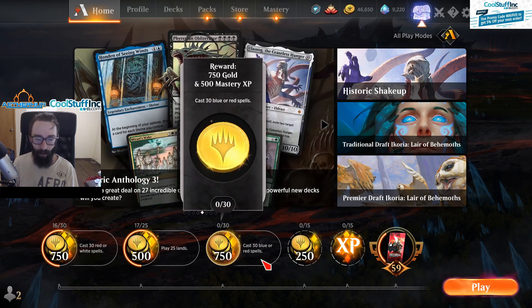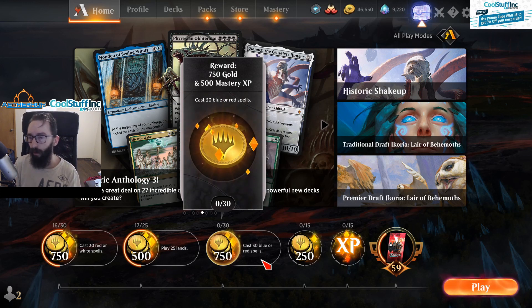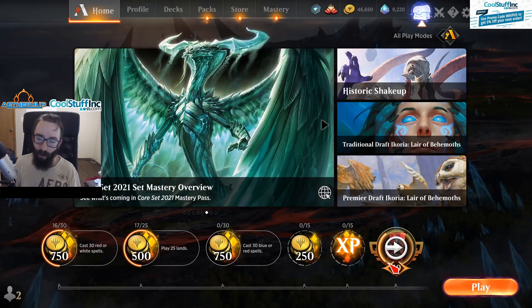Even if you don't have a deck for this, you can use red or blue spells. Just make a blue deck with like 12 or 13 lands and a bunch of one-cost blue spells, fire them all off, and scoop. Don't do that in ranked — make sure you go to Play Best of One and then scoop.